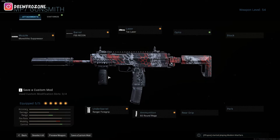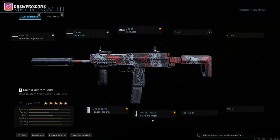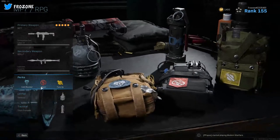I didn't even come up with this class. If you've ever seen clips from Huskers using it — Huskers is really insane, he's won the last two or three wars on Wednesdays in the Keemstar tournament. He uses this class. You have the Monolithic Suppressor, the FSS Recon, the Tac Laser, the Ranger foregrip, the 60-round mag, and an RPG. I still use a Semtex and stun grenade.